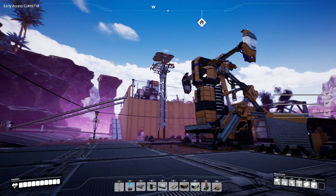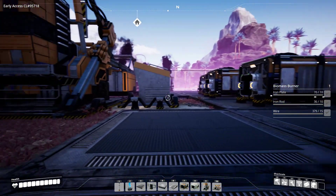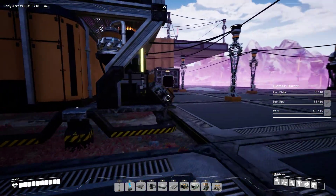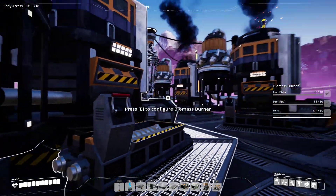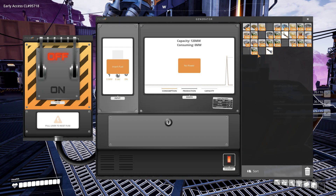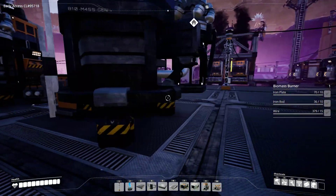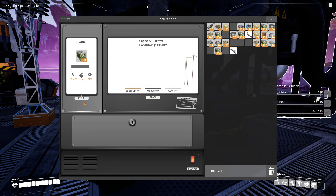Hello YouTube and welcome back to Gromfork's Plays Satisfactory. In the previous episode we optimized the flow, which was stalemated and broken because I had no biomass or biofuels. With that covered, I'm about to reset the production. 120 megawatts - let's see which ones are supposed to be on. You don't have any fuel, you should have some for sure.